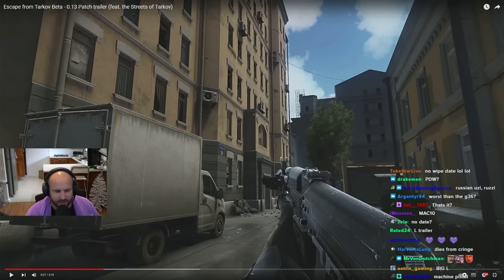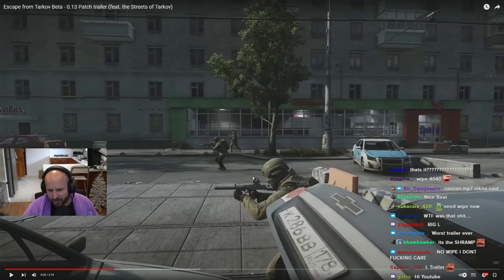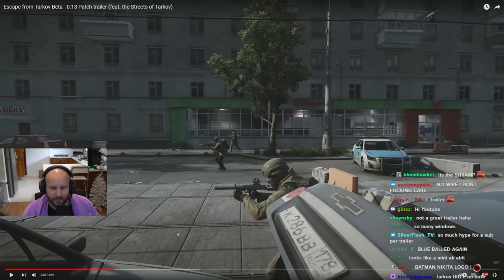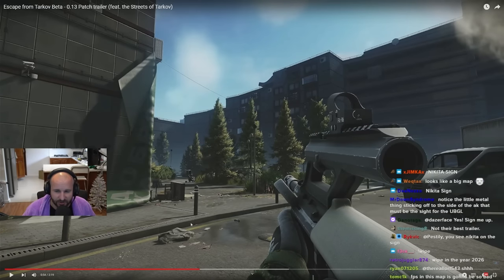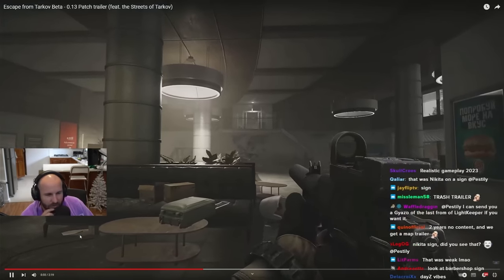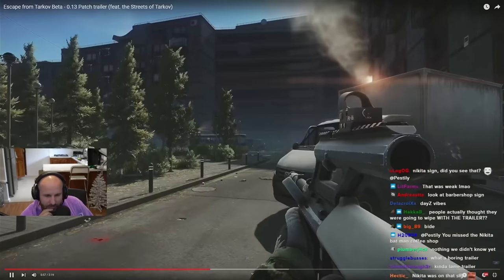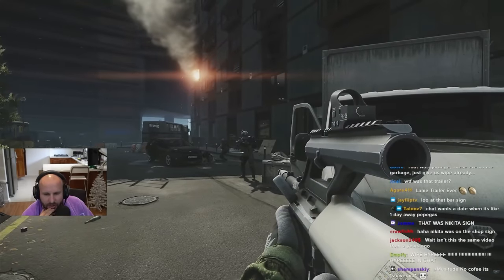It's the under-barrel grenade launcher — the Varesk, it's called? The SR2MP. And that looks like it there, for anyone who hasn't seen it from a third-person perspective. The under-barrel grenade launcher — you can get an actual attachment for the Steyr. So we might actually see that one day. Nikita was on the cafe, we'll have to go look. It'd be cool to see the under-barrel on the Steyr.